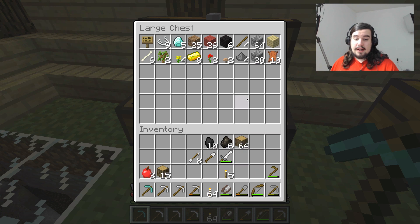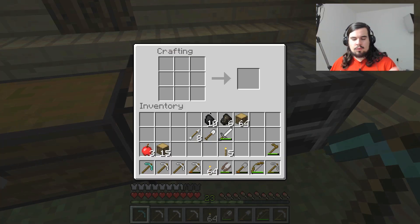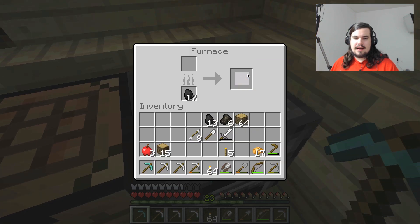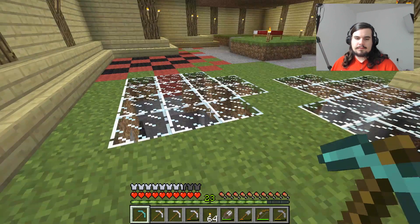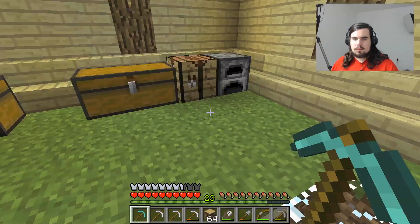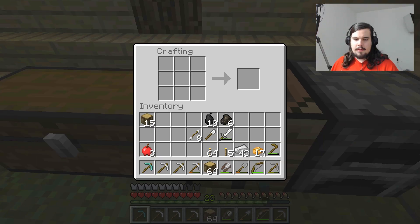If you die in lava, the items that you drop — normally if you die, the items will stick around for the most part where you died. But if you die in lava, they kind of burn up and then you can't get your resources again. So dying in lava is kind of the worst way to go. We are out of axes — let's make an axe. And we have one shovel, but I'm going to make another shovel as well.